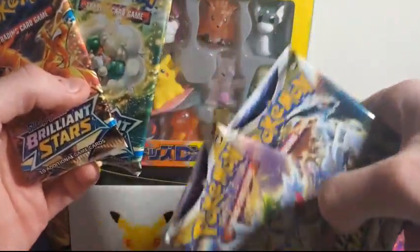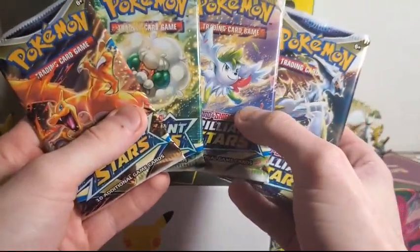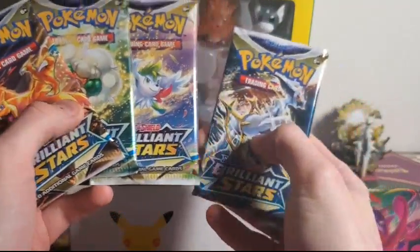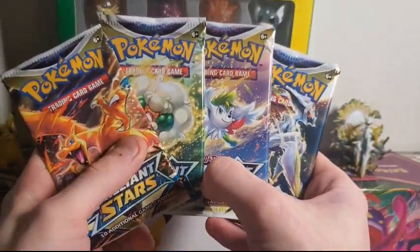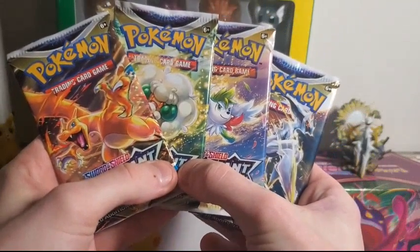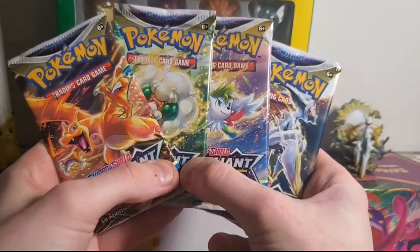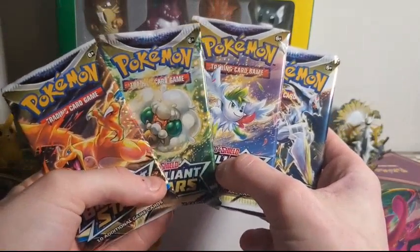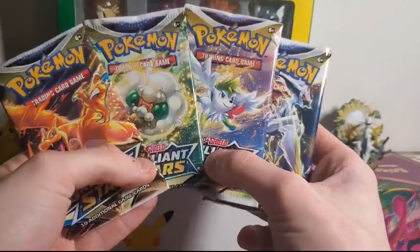Go to the comment section down below and comment right now: are you team Charizard, team Whimsicott, team Shaman, or team Arceus? I'll give you guys a couple seconds to comment, and then we're gonna open up all these packs and see if you got the right one. I'm gonna go team Shaman — that's my guess. I'm guessing Shaman, but we'll see.